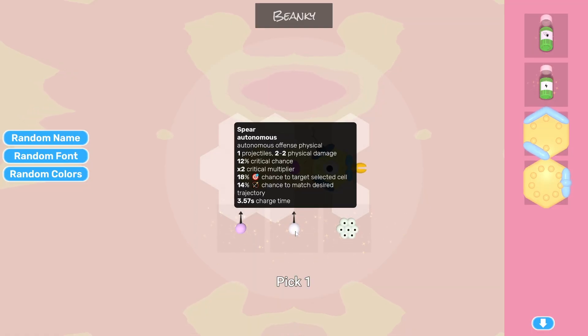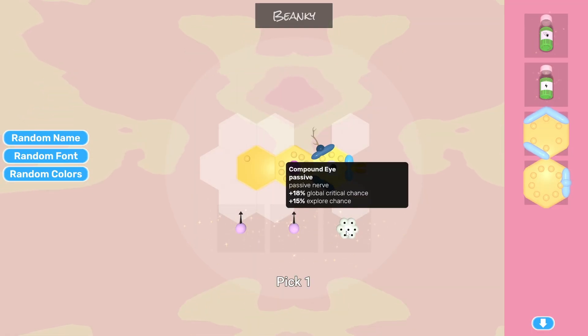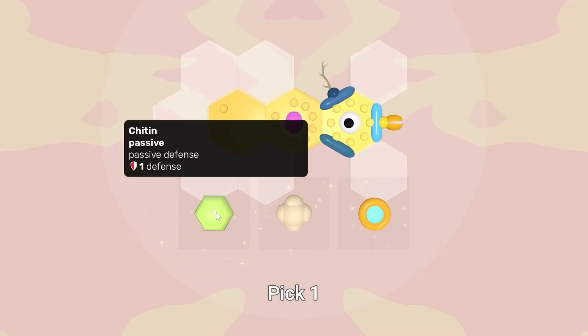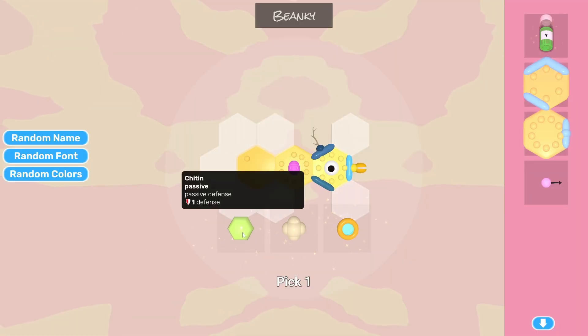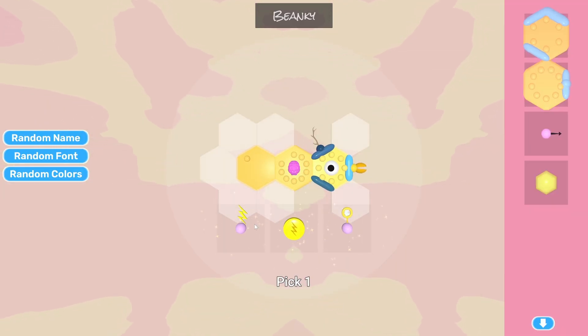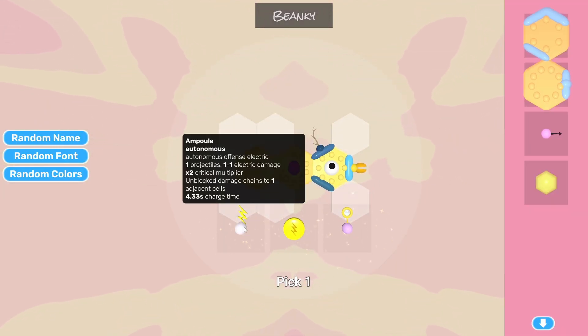We'll take one of those, and I like this one because it has a lot of health. Opening the rest of the vials, we have some spears that do better damage, and a compound eye. We'll take the spear, and then a defense vial — passive defense. That could be good for the cell that's about to go. We'll take one of these, and then an electric vial. Especially for electric attacks that chain — I like the sound of that.